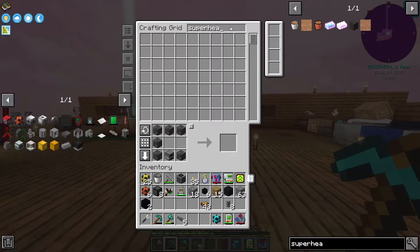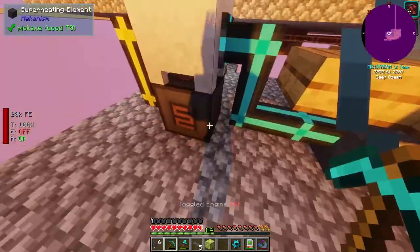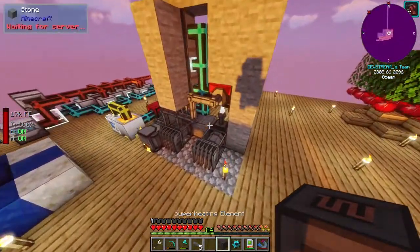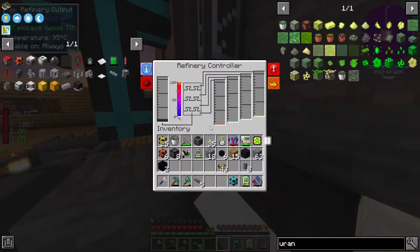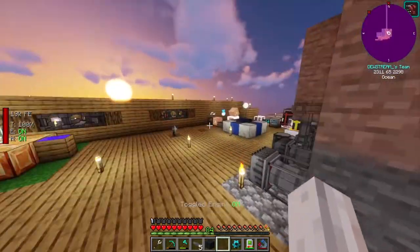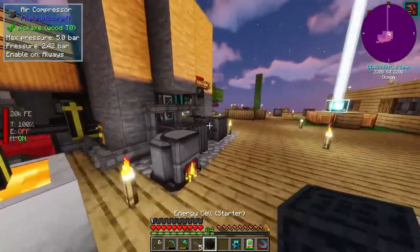We do have one superheating element but it's currently being used. In theory I can just replace it with a block of uranium and give it a test. There we go - pick up this bad boy, place down some uranium, bring this guy over here. Place him in front. This guy needs power I think. Let's hook this guy up - hopefully he will charge up. Yep, he's a hundred thousand RF. Beautiful. Let's place him here and see.